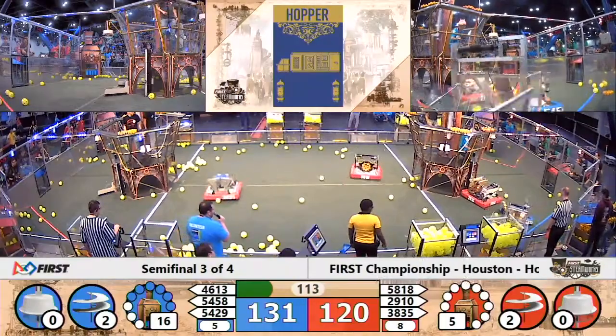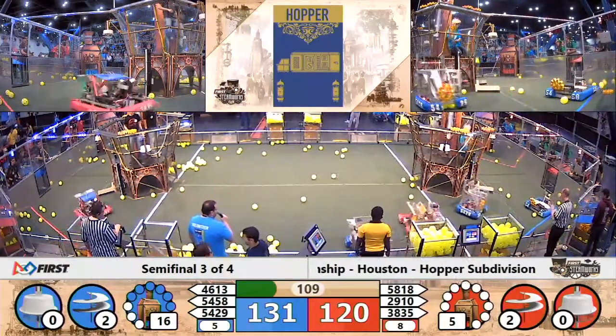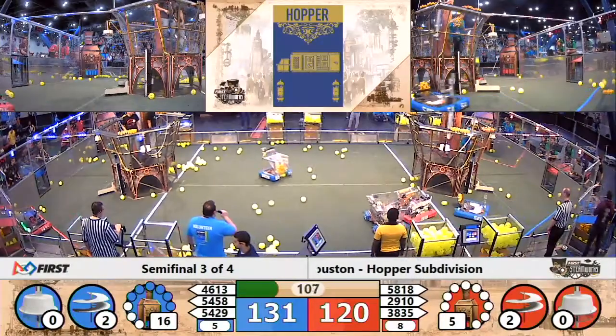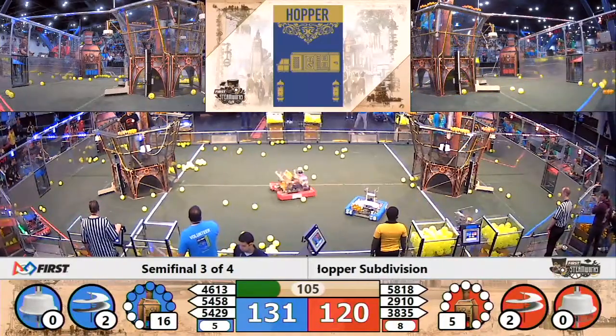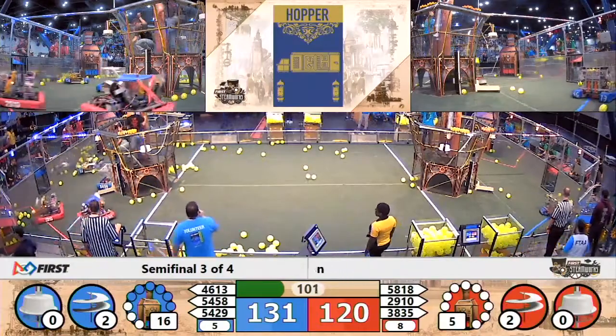Red Alliance robots avoiding each other — almost had a head-on collision. And they're bringing those gears back, cycling pretty quick. Red Alliance already having two rotors. Blue Alliance with two rotors going, 131-121. Blue Alliance still maintaining their lead.